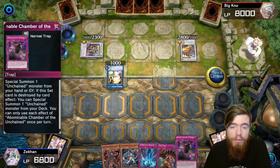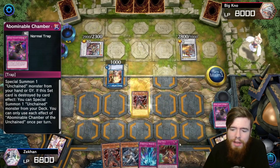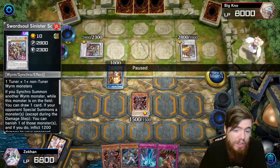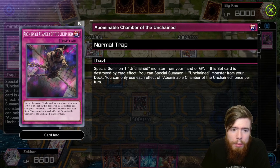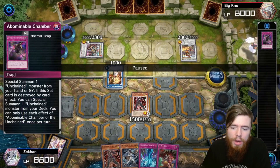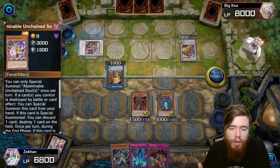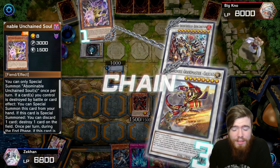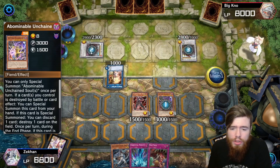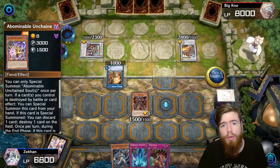We draw into a Sovereign and a Grand Master. The Sovereign's a bit of an issue because it banishes when we summon. We pop the Abominable Chamber of the Unchained — basically a monster reborn — and with our Arua on the field we summon the Abominable Soul. On summon we discard one to pop one, but our opponent uses this opportunity to go for their Sovereign and negate us. That's fine — we're eating up two of their interruptions.